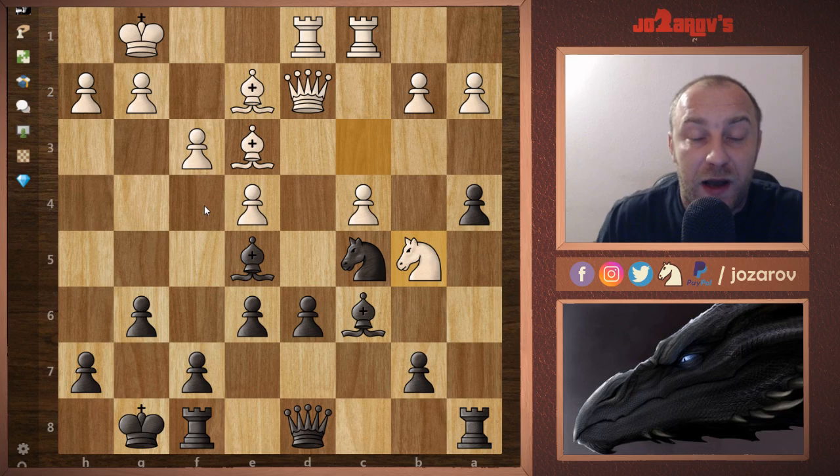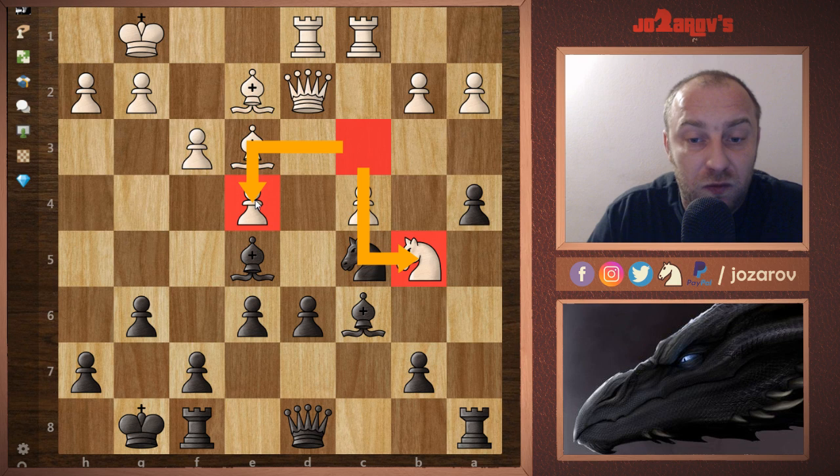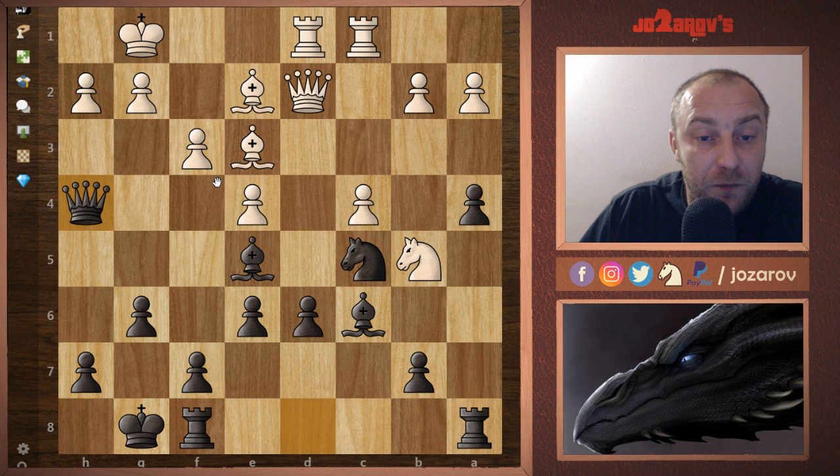My opponent after Be5 didn't go into the f4 line — he tried Nb5. This is now a part of my preparation against the Maroczy Bind: Nb5 is really a mistake your opponent can make in this setup. When he does it, I want you to recognize one tactical possibility — the knight on c3 has left the defense of the very important e4 square. Now I played Qh4.